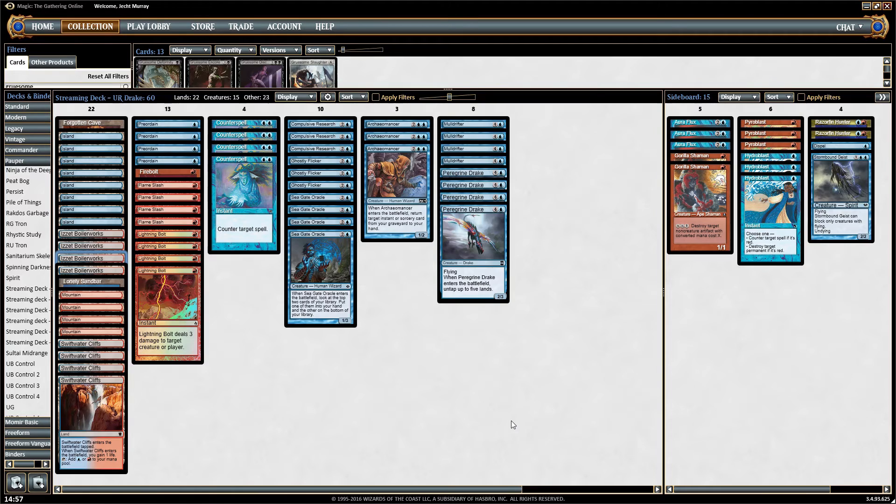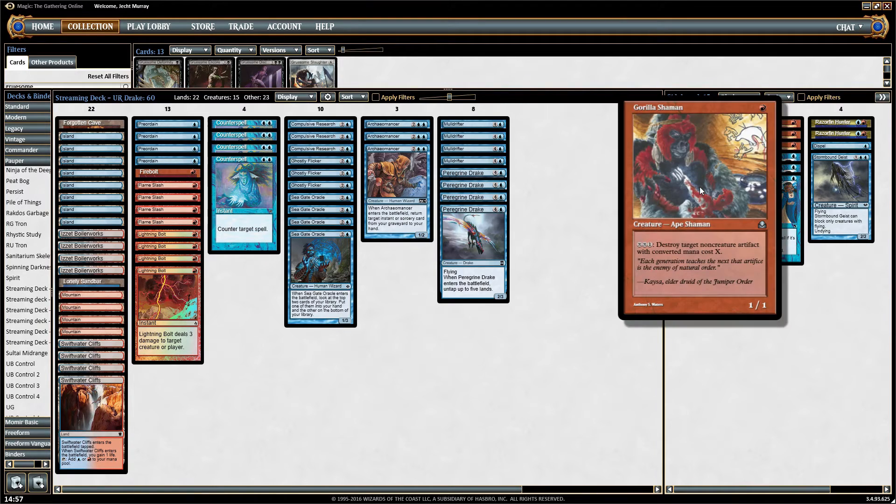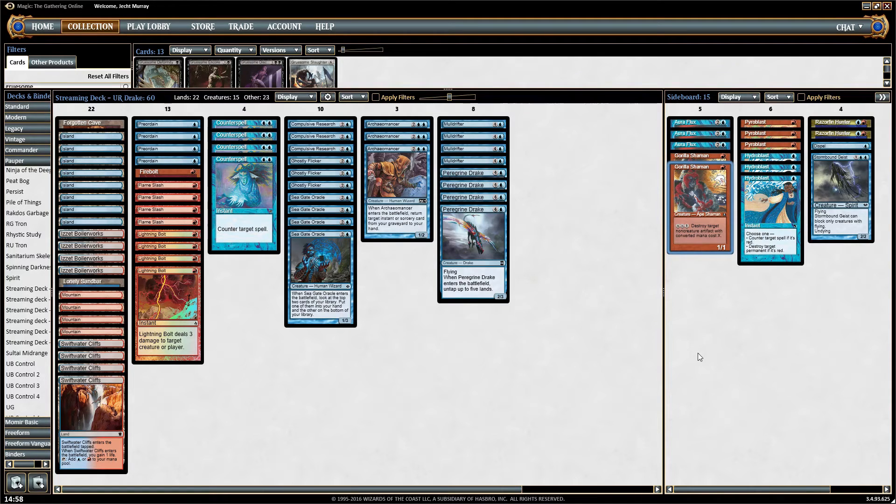The sideboard is another reason this deck is great — you have a ton of really sweet cards in it. Playing Gorilla Shaman, the big money card in Pauper, it's unbelievable against artifact lands. You can destroy other things too, but primarily it has the ability to just wipe out affinity's land base in short order.